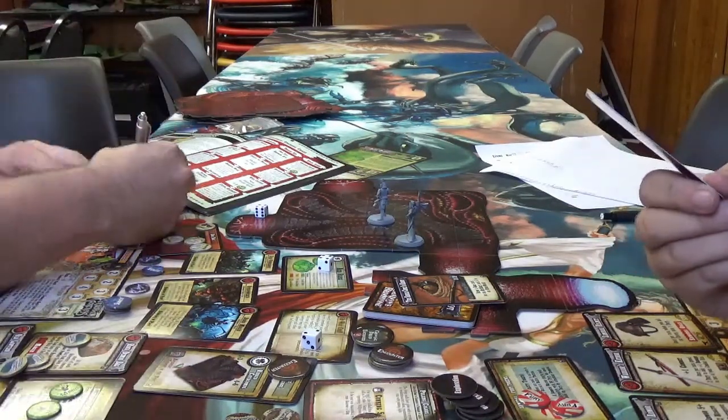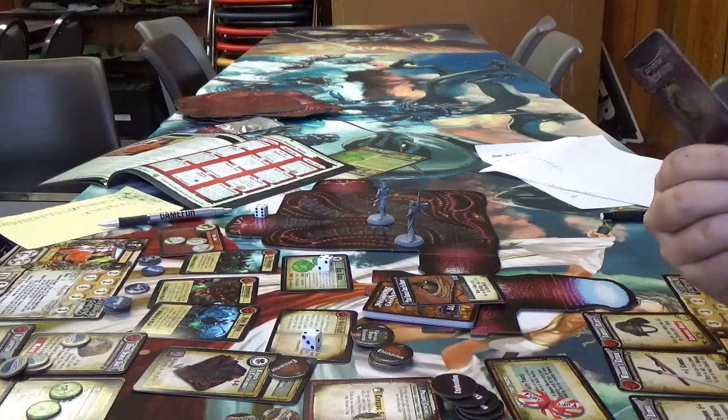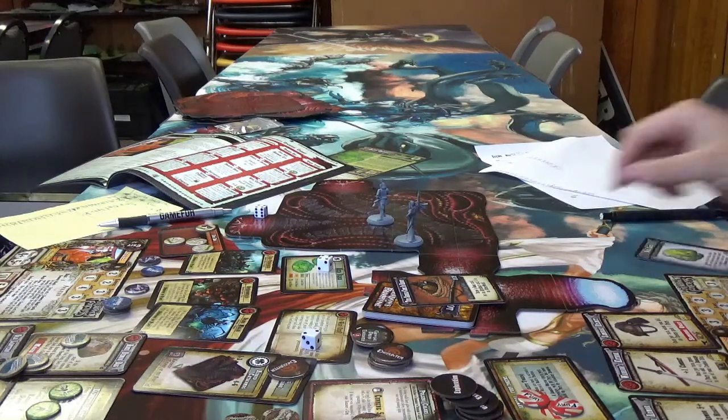Gain D6 health — 4 health. Discard to throw like a bomb; after any bounces, every model in the same and adjacent spaces takes a bleeding marker. This is literally what I collected — it thematically works.